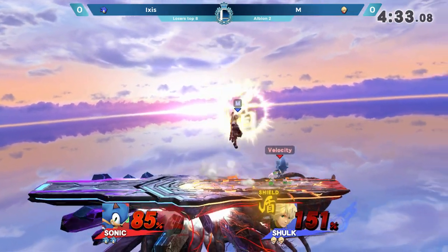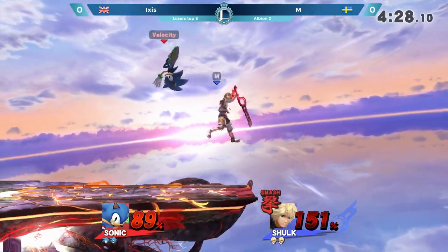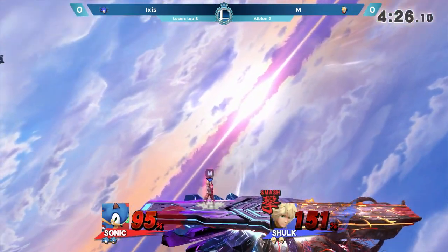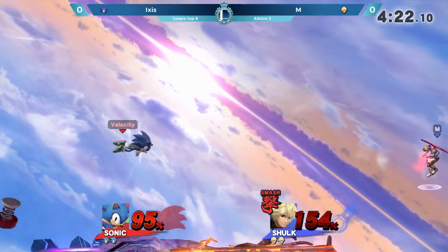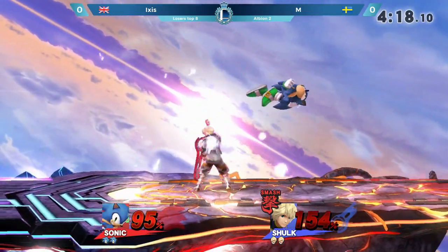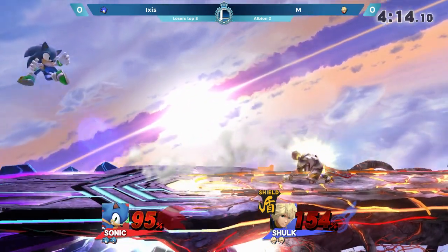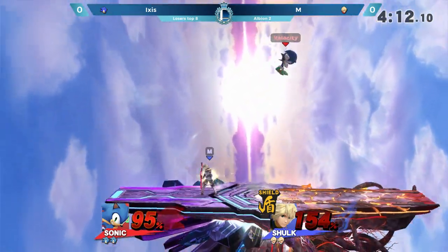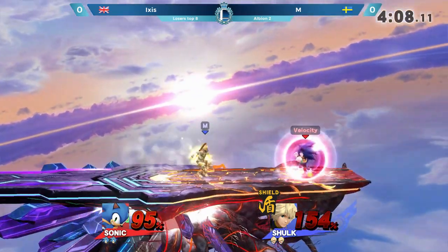I think he felt he got one of the hits on that up air and just thought, you know, throw it out, should be fine. But here comes the Smash Monado Art and gets an immediate back air from the other side of the stage — so much knockback, sending him so far even from the other side. He's going to have to be careful — one grab from either player may end the stock. I like this going back between Smash and Shield in order to not only threaten Ixis's stock, but also survive a lot himself.